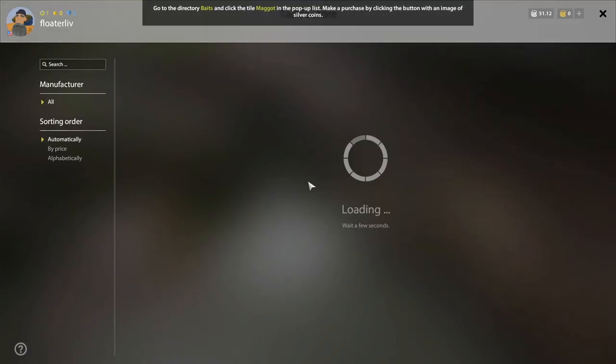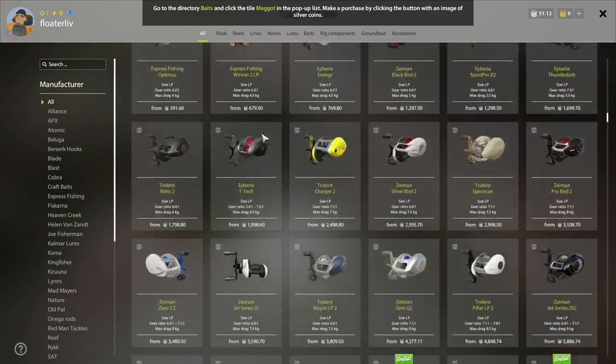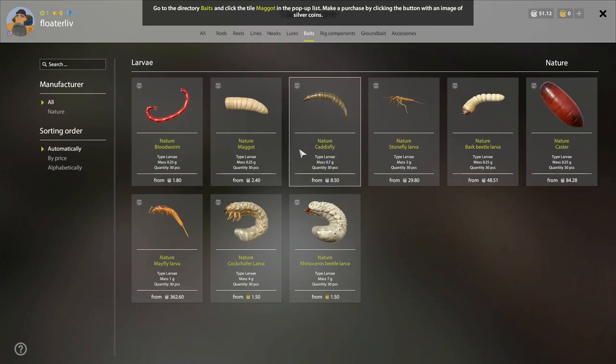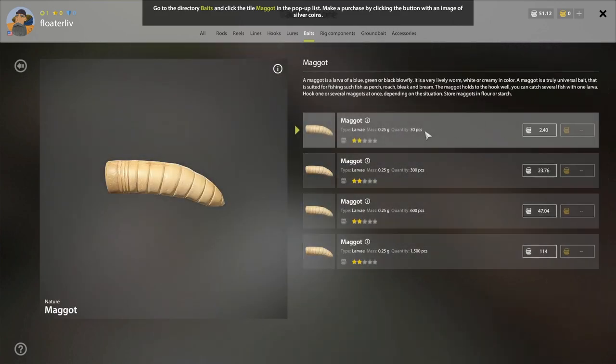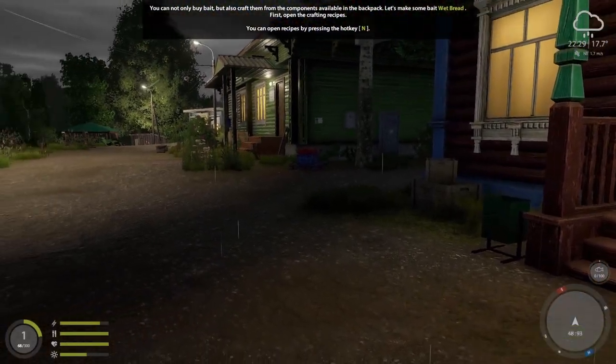Now we're at the tackle store — here's where you can buy rods, reels, and everything like that. Scrolling through, there are pages and pages of items with individual tabs at the top. The tutorial wants you to buy maggots, which are listed under Baits as Larva. You can get 30 pieces for 2.4 silver. This game is free to play — there is gold premium currency and a monthly subscription that increases your XP, but my goal is to keep this a free-to-play character. So we buy 30 maggots for 2.4 silver.